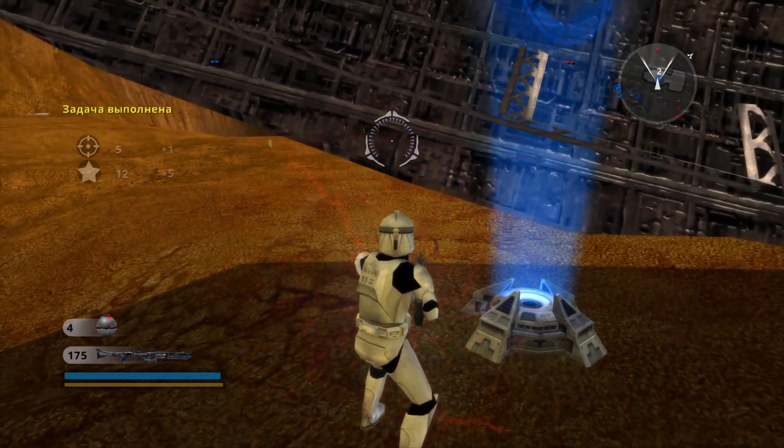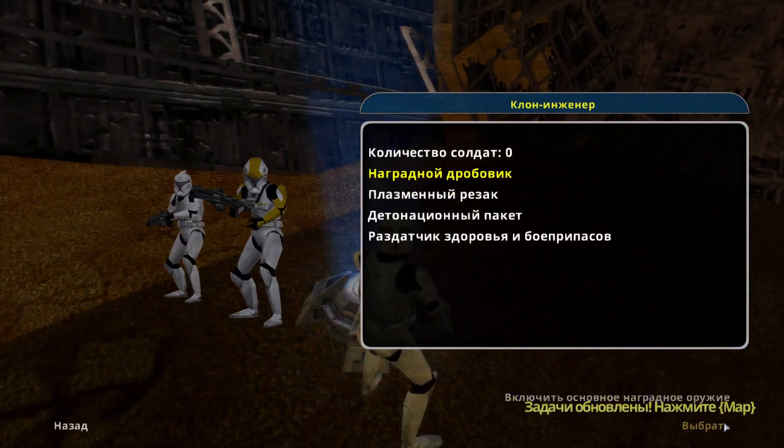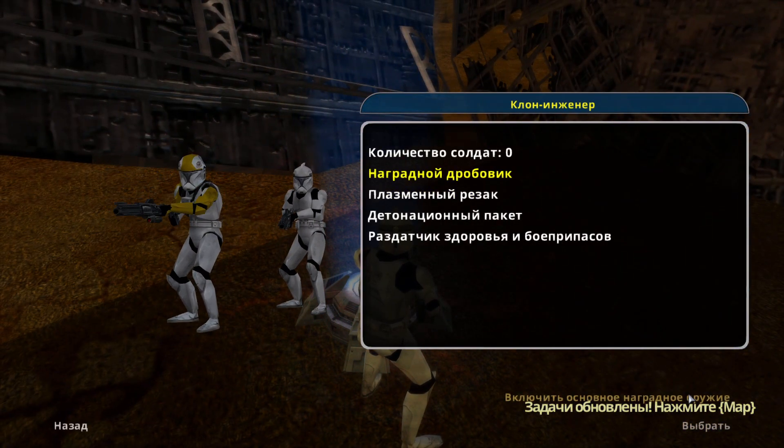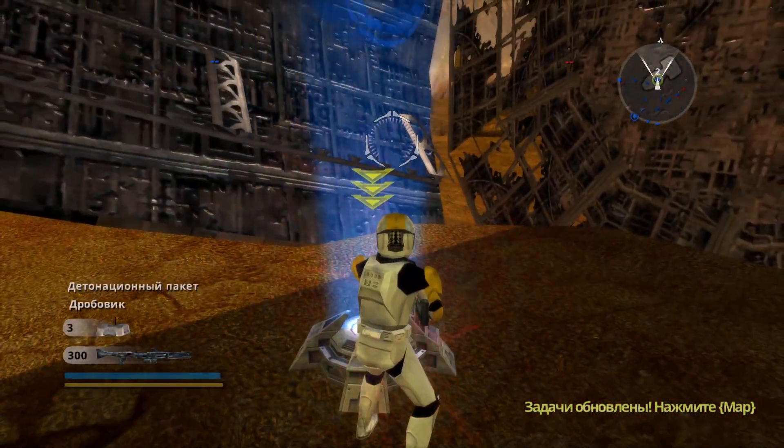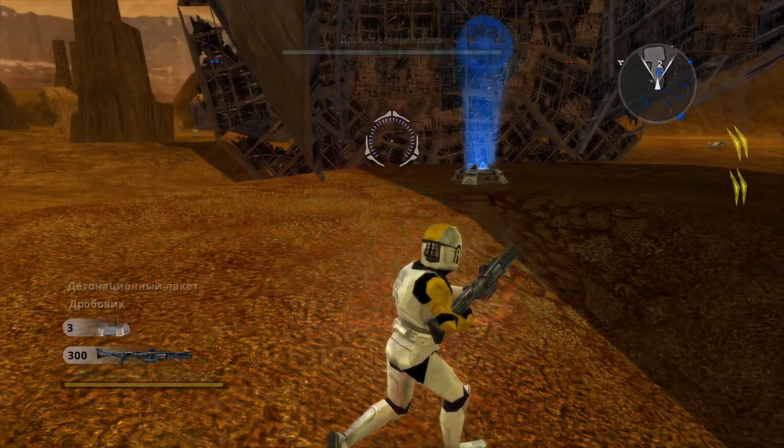Our troops need health and ammo. Go to the down Techno Union ship and switch to the Engineer class at the command post there. Now use your fusion cutter to repair the health and ammo droid.